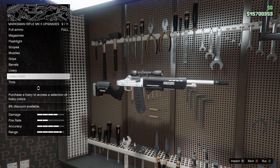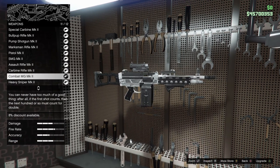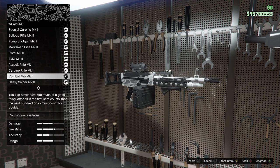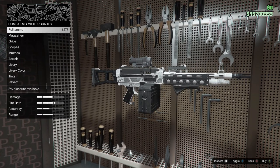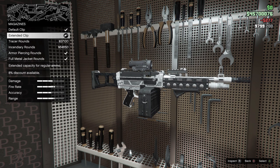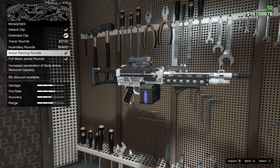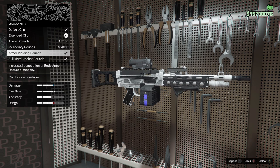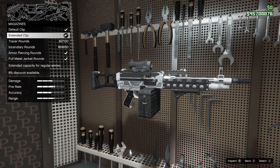We'll now move down to number 4 on the list: the Combat MG Mark 2. This selection might throw some of you off because this weapon is really, really strong. For the magazine we have the extended clip. I've tried the armor piercing rounds and the full metal jacket rounds — out of those two I think the armor piercing rounds are actually better. But with these magazines you do lose a lot of your ammo capacity, so I tend to go back to the extended clip. The weapon is strong enough as it is anyway.